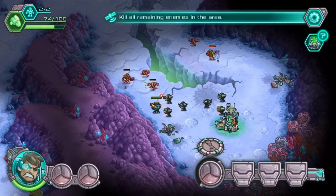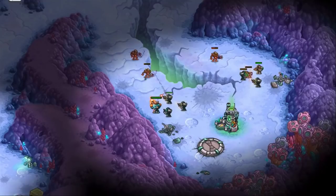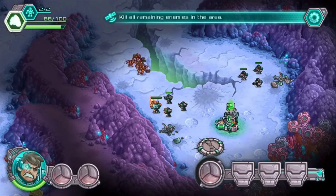What is this? Ethereum Refinery — refineries are built on Ethereum deposits to produce Etherwatts, the main energy source for recruiting squads and improving your bases. Kill all remaining enemies in the area. Victory!